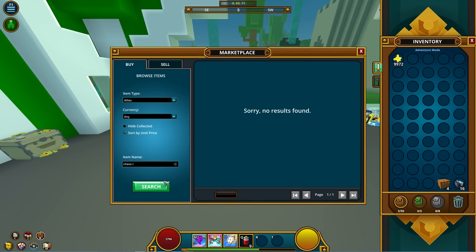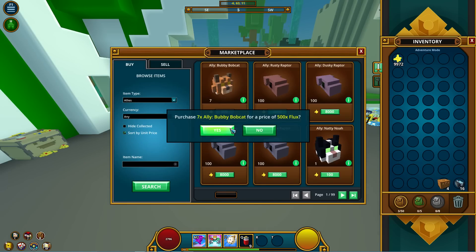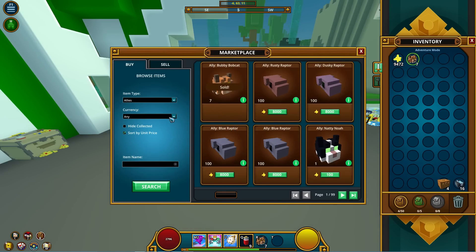All I had left was the chaos rod, so I kept searching. As you can see, there are 7 bobcats for 500 flux and then the next one is 100 for 8,000. That's a very good deal — I got them for less than 100 each when the next ones are about 80 each. So I'm going to sell these for 100 each.